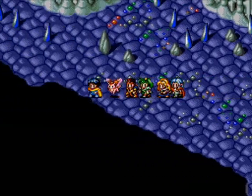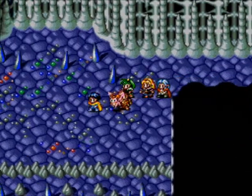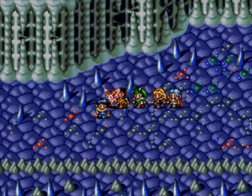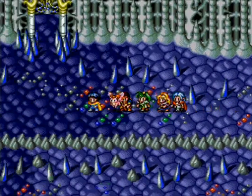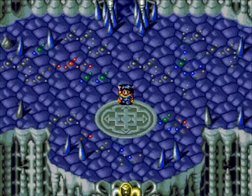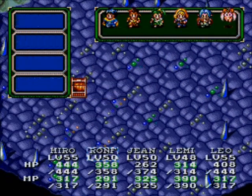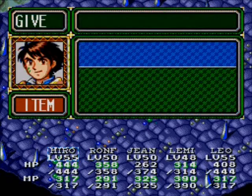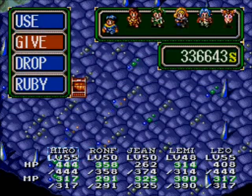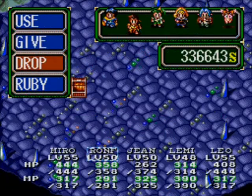Alrighty, let's go. Don't be afraid to start using your Dovernuts from now on just to conserve some MP for Ronfar. Another chest - a magic rod. Give that to Ronfar and drop the Holy Staff.